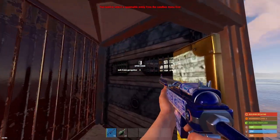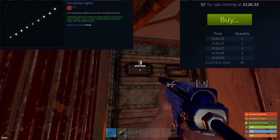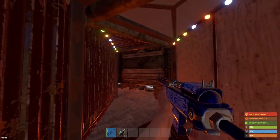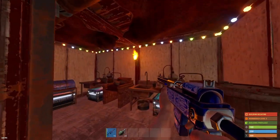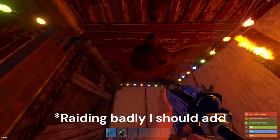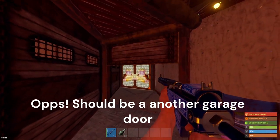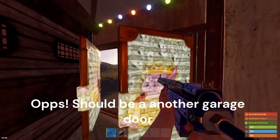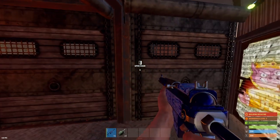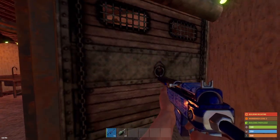Coming through one of the two entrances, you come to a flurry of garage doors and some of the most overpriced Christmas lights you'll ever see. Here I've put two mixing tables because I raid a lot — of course you can deck it out as you wish. Coming through these garage doors, we come to the entrance at the opposite side of the base. Here to the right you've got another garage door with a locker in front of it, and a ladder hatch going up to the roof.